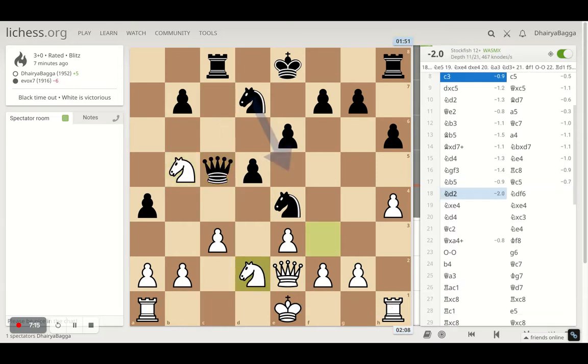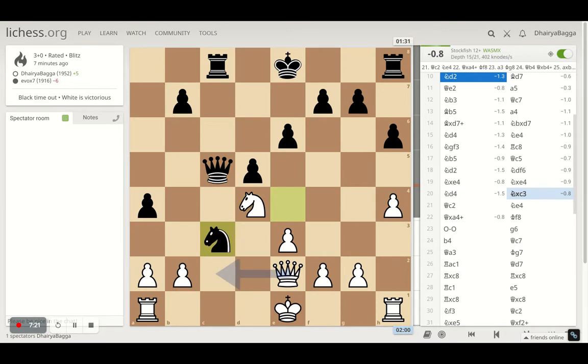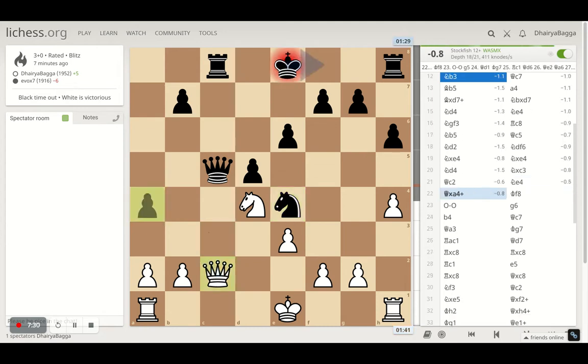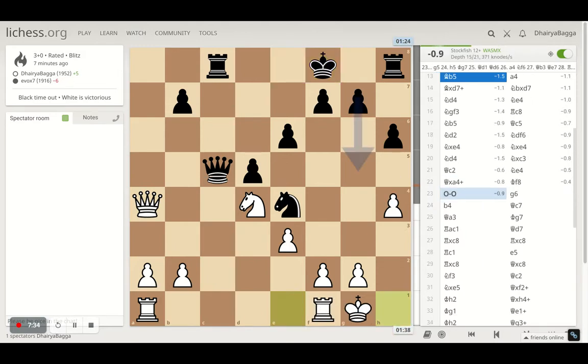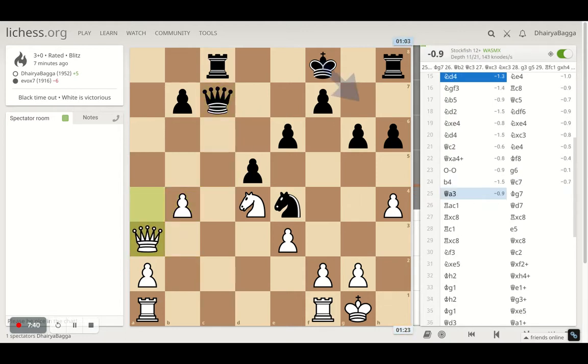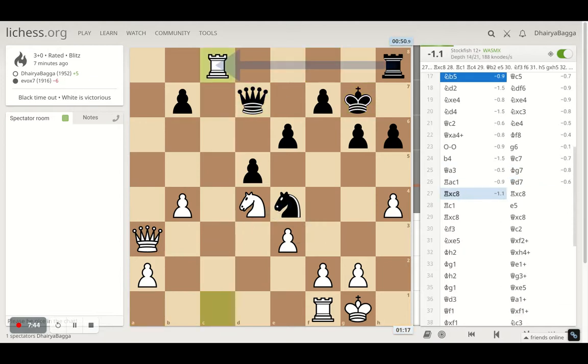Here I could castle but I don't, and here I exchanged knights — I could have castled which I didn't. The best move was queen c2 here, which was right, and being greedy was nice as well. Then I had to castle — yes the right move — and then I had to kick the knight, but instead I tried to attack and exchange the rooks off the board.